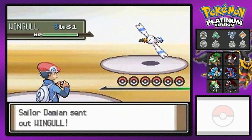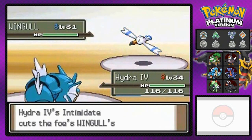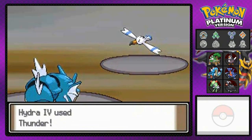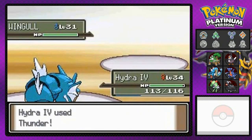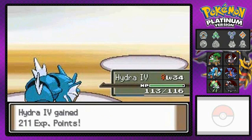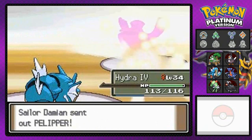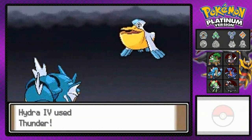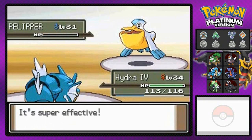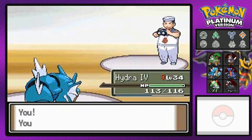Sailor Damien is coming out with his Wingull. I'm not scared — I've got Intimidate. Here we go with the Thunder attack. He uses Quick Attack first, but Thunder defeats Wingull. I keep growing. He then sends out Pelipper — the evolved form — and another Thunder attack takes care of it. That's a victory. So that's the end of Sailor Damien. I am truly top-class tough.